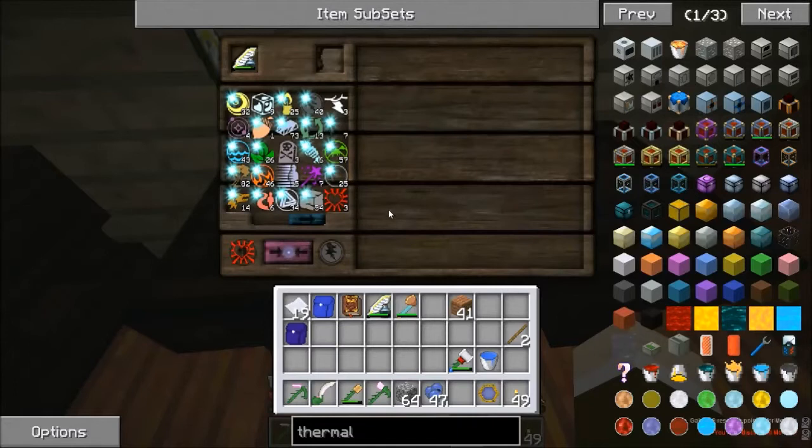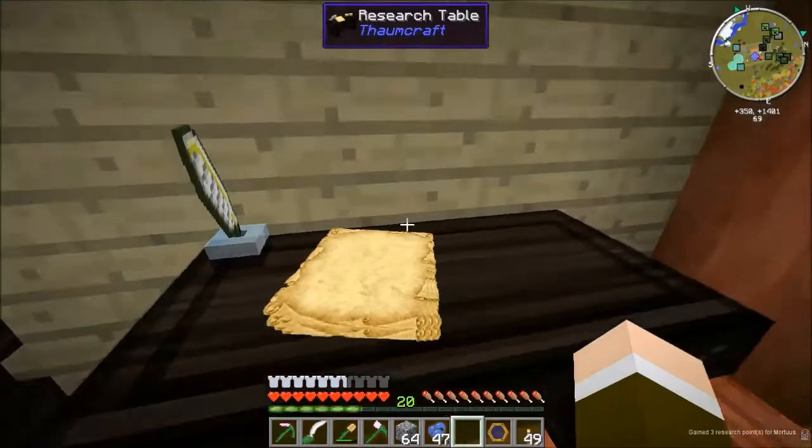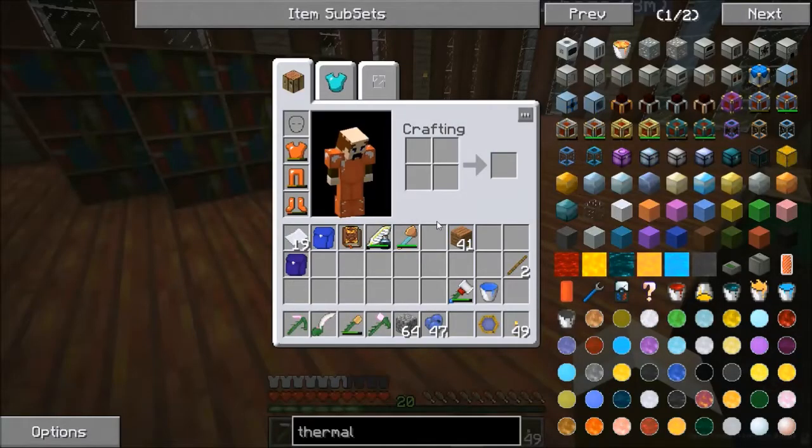I just researched Mortis — yes! Brand new aspect unlocked. Let's see where it is in the research table. Mortis! I passed it up because I'm an idiot, but there we go.